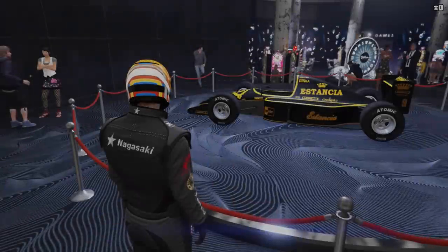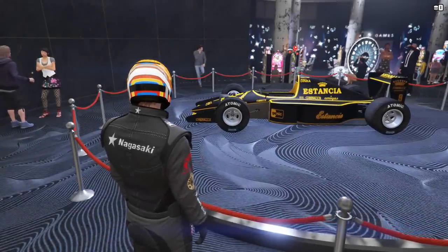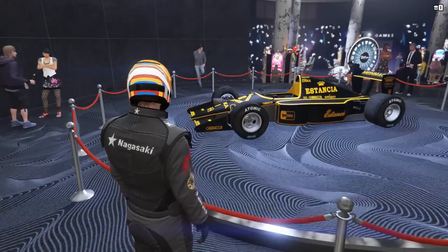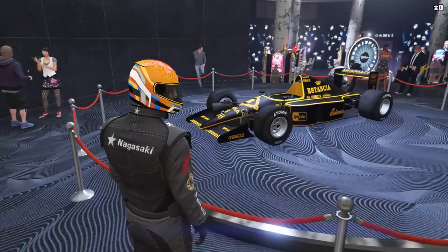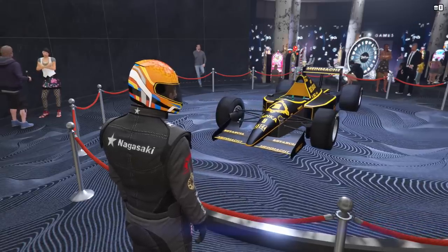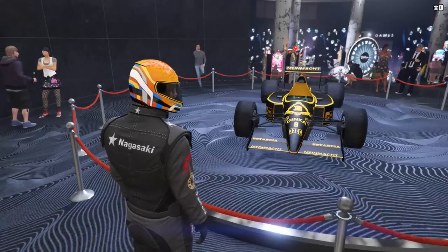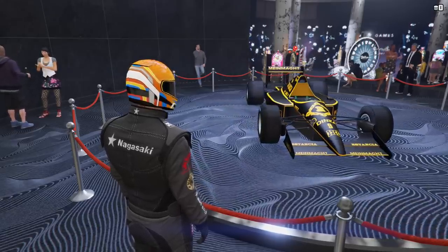The podium vehicle this week is the PR4, which can be won by spinning the Lucky Wheel in the Casino. It's in the Open Wheel class and normally sets you back just over 3.5 million dollars. While better than the R88, my lap time and top speed testing for all the open wheel cars will be coming soon, so we'll find out then how it compares to the rest. There's very little between them though, so if you didn't get it off the podium the first time around, now is the time to do it — and sell your old one if you previously bought it to get some money back.